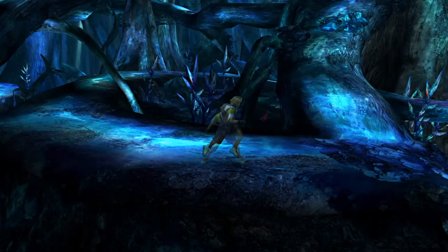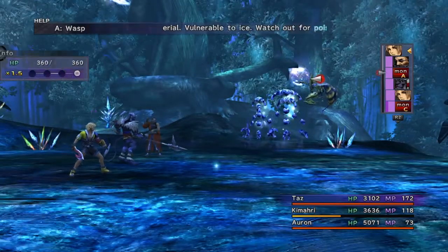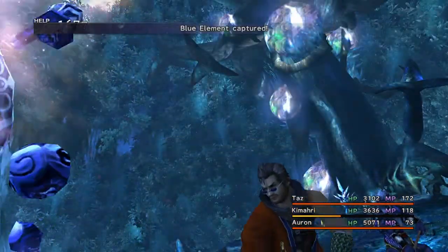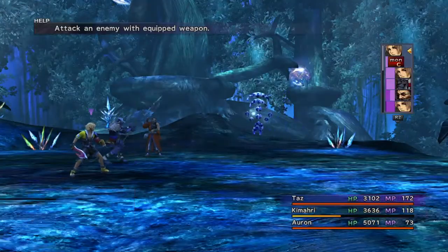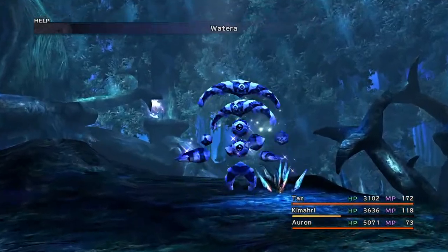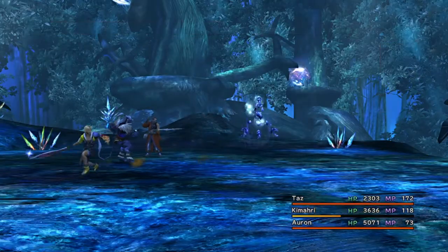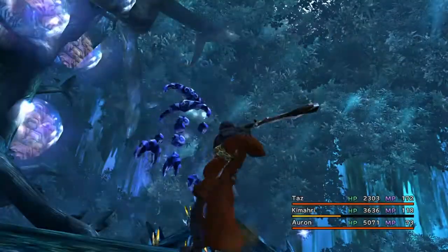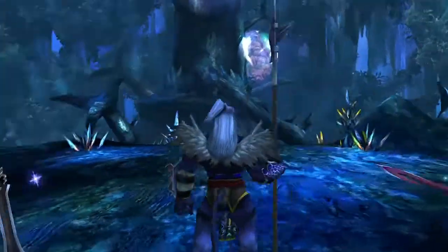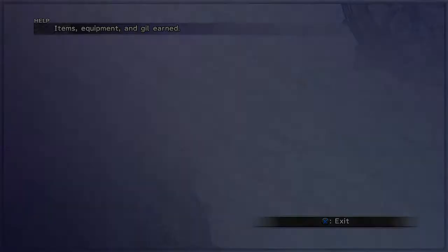You'll grab seven blue butterflies in each area. There are also red butterflies which carry monsters that are a little bit more beefed up — higher stats, higher rare item drop rates, things like that. So if you're a little bit behind on early game grinding, this can be a way to kind of fix it right before you get the Summon Shiva.